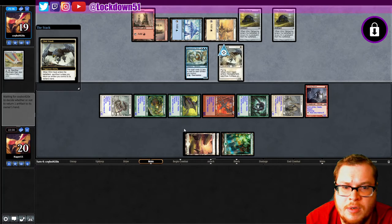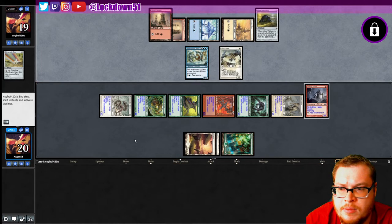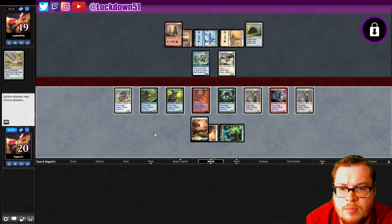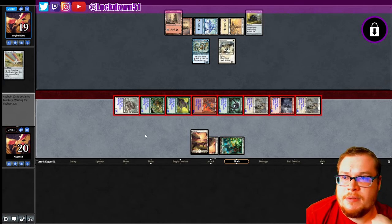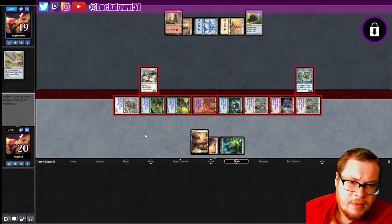Glint Hawk — all right, they got a blocker. Refill — lord, I'll take it. It's too bad we don't have one more flanking, but they block here and here. They take 12, 16 — they die. Pretty much dead. Maybe they got a Galvanic Blast or something, but yeah, hard matchup for them today. That first game really did them in. Good to see some classic artifacts coming back. Do they have a Galvanic? If they have a Galvanic they might survive one more turn. Block there, block there — any blast? Okay, good game.